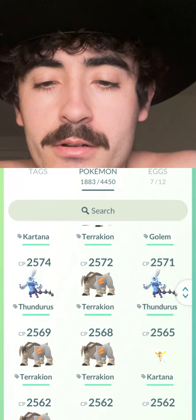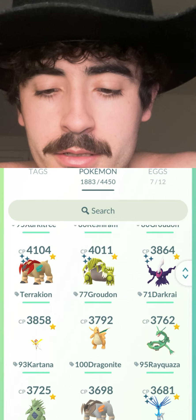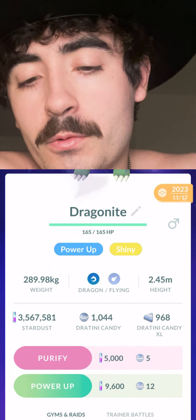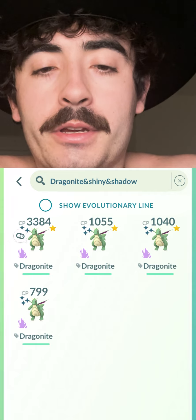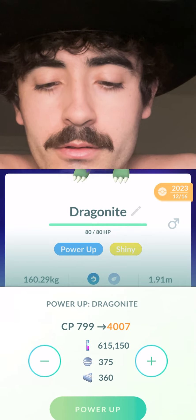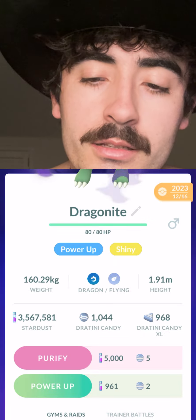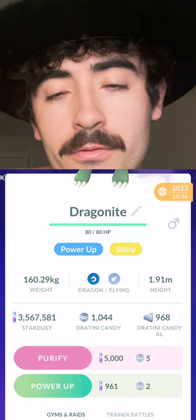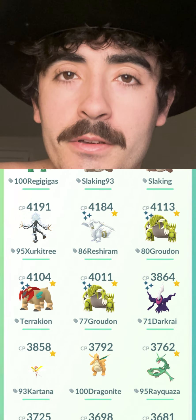Let's take a look at our Dratini Candy — I didn't even check how much was left. We've got 1,044 Candy. Looking at our four Shiny Shadow Dragonites and doing some quick math — 1,234 total needed — it looks like I'm about 190 short. I'm a little disappointed I didn't make it to 1,080 on the XL Candy, but overall I was able to empty up a lot of bag space, so it feels good.